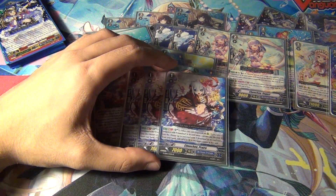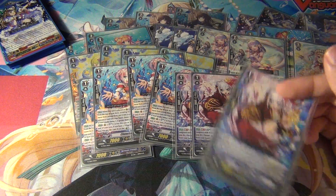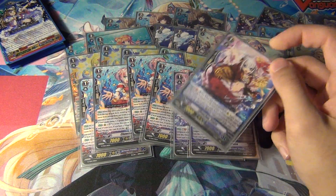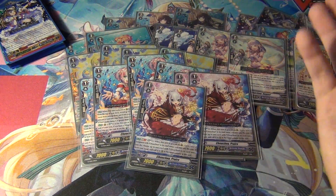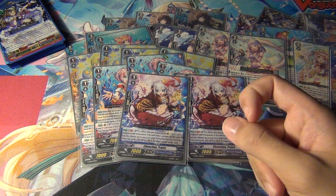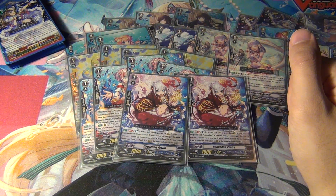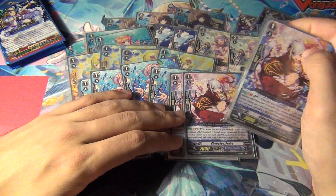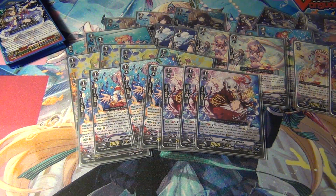Next, 3 Chocho Prairie. She's a very interesting card. With her GB1, if you superior call her during the Battle Phase, you can soul blast 1 — I basically consider it Battle Phase because if you're doing this during the Main Phase there's no reason to do this skill, you're just wasting a soul blast. So when she comes to the field, you can soul blast 1 and then call another Chocho from the hand to the rearguard circle in the same column as this unit. It helps you extend your combos and get another 16k attack essentially. That's basically why she's in at 3.